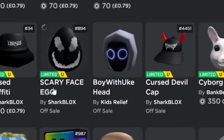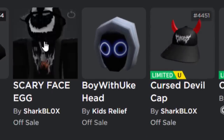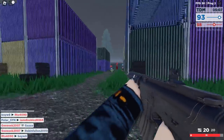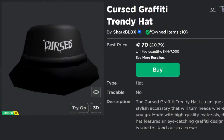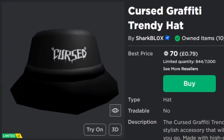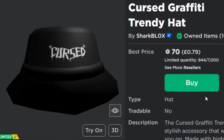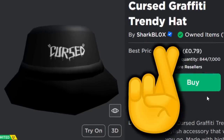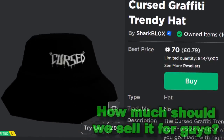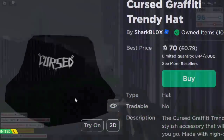I'm really hoping my free stuff does well though - my scary face egg and my cursed devil cap. I really hope these sell for a decent price. They were free, so we can't really lose Robux on these. Also my cursed graffiti trendy hat - it's only got 844 left, original stock 7,000, so they're almost gone now. I've bought quite a few of these on both my accounts, so fingers crossed this one does well. If we could sell this for like 200 Robux, maybe even more, I think that'd be quite nice.